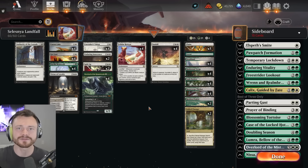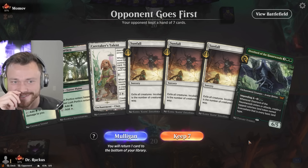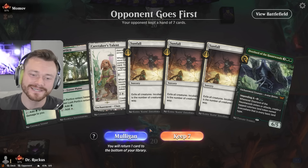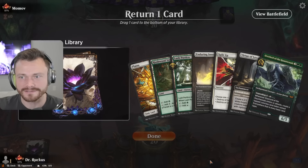I had a lot of fun. Enjoy the gameplay — let's dive right in. On the draw, it's almost keepable; you get to ramp right into Sunfall, but if you stumble you just lose by a lot. We have the Surveil lands on one — too much to ask. This hand is far more balanced. We like the land, we like a two-drop. Maybe the Overlord goes back. Keep everything else.